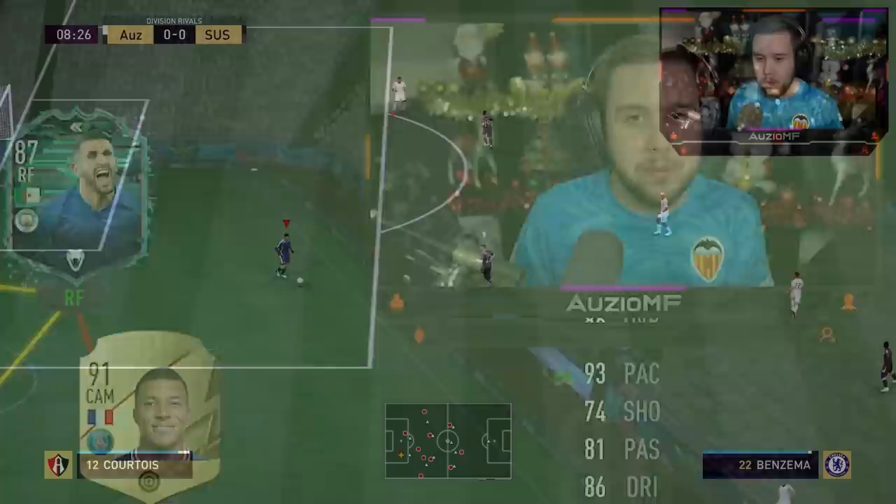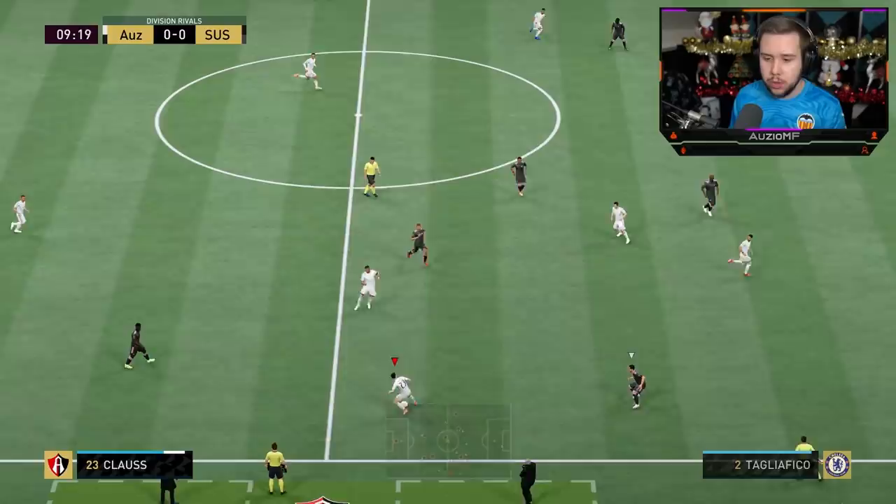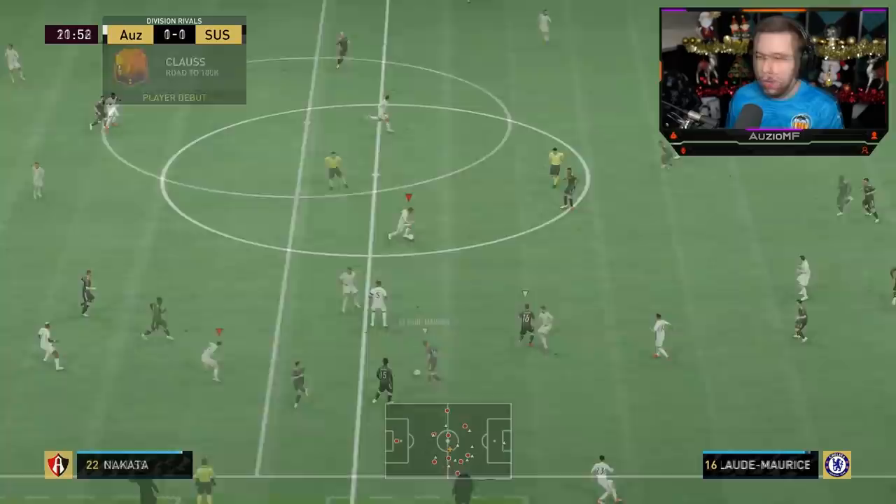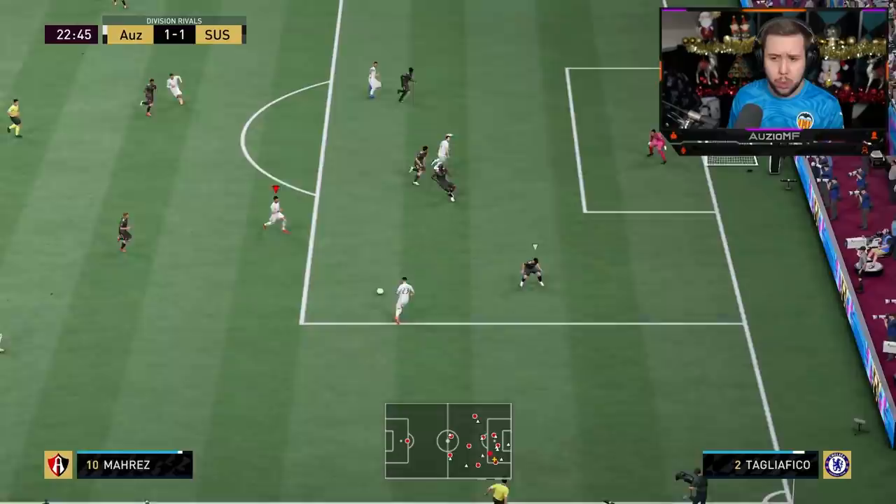Let's get into the games and see how good this card is. I'll pass him the ball just to see how he feels — going for a ball roll, using his pace to accelerate. That acceleration is nice. His touches are very good, keeps it nice and close to his feet. The 180 turn wasn't the greatest, but other than that everything was solid. One thing I'm definitely noticing already is that he is overlapping.